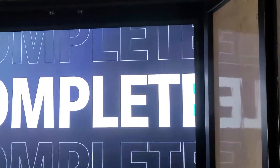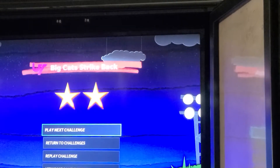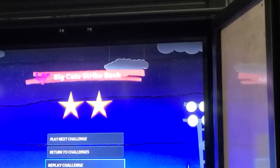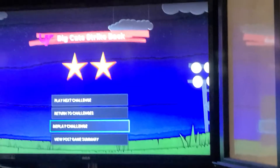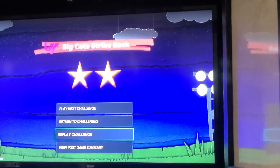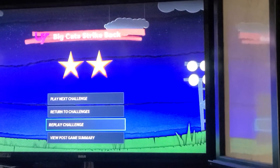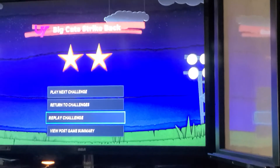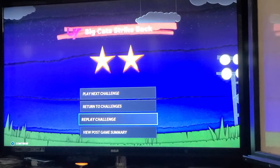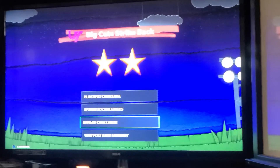I just earned 440 XP total, and that all goes right to my MUT level up. This is definitely the quickest way to do that. I'm currently at MUT level 60 — I'm going to do this for one hour and see where my MUT level's at after doing all these challenges over and over again. If you guys like what you saw, please give me a like and a share, and comment down below if you'd like to see more. Thank you.